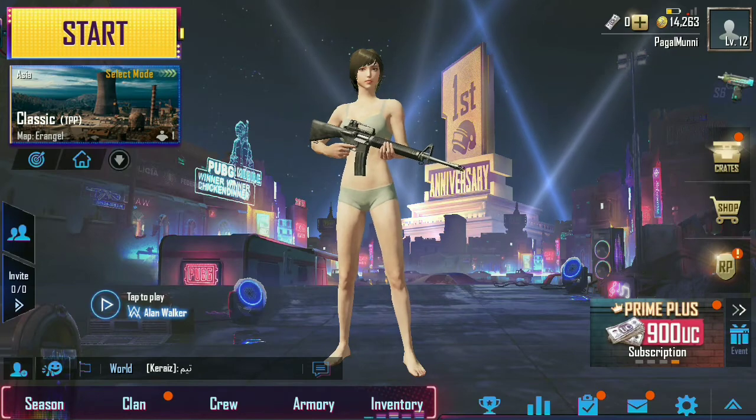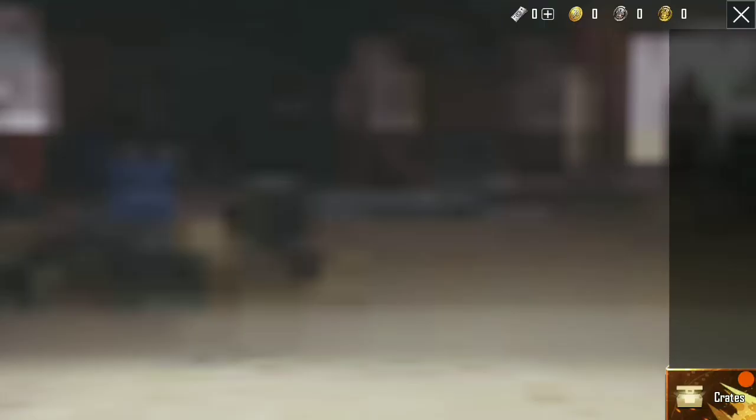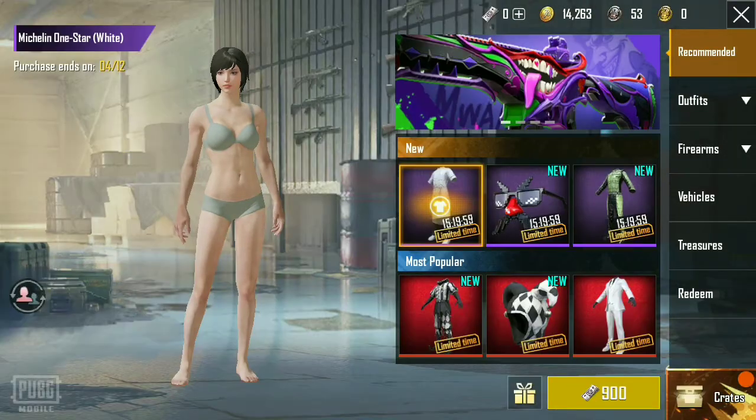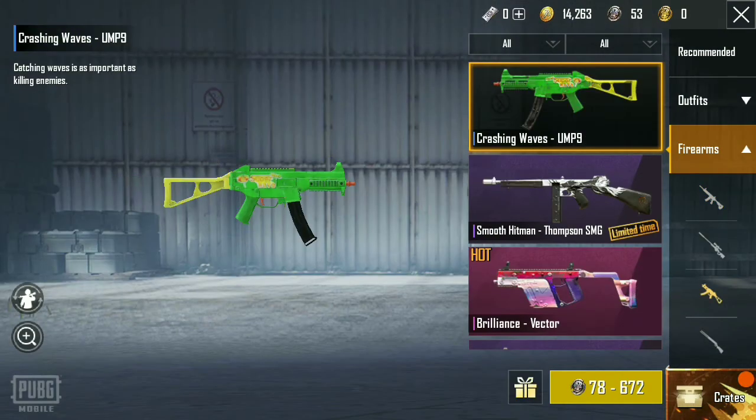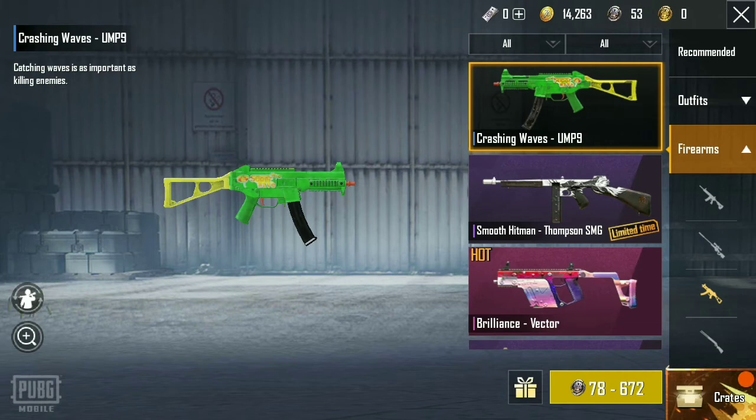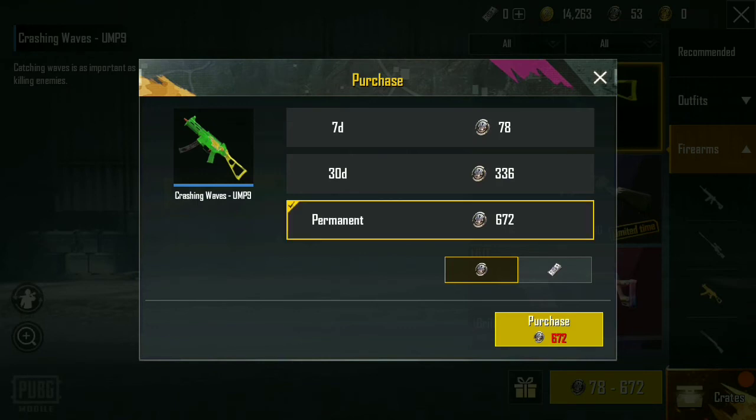Now all you need to do is go to the Shop, then Quests, and in the Firearm section go to the UMP section. Here you can see the Crashing Waves UMP, and the price has dropped from 678 silver fragments to 672 fragments. Click it — you can get the permanent skin for only 672 fragments.